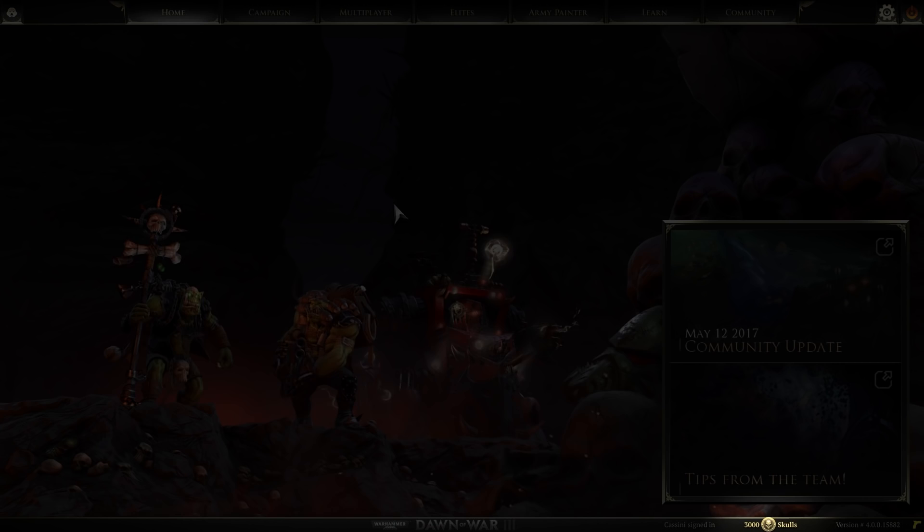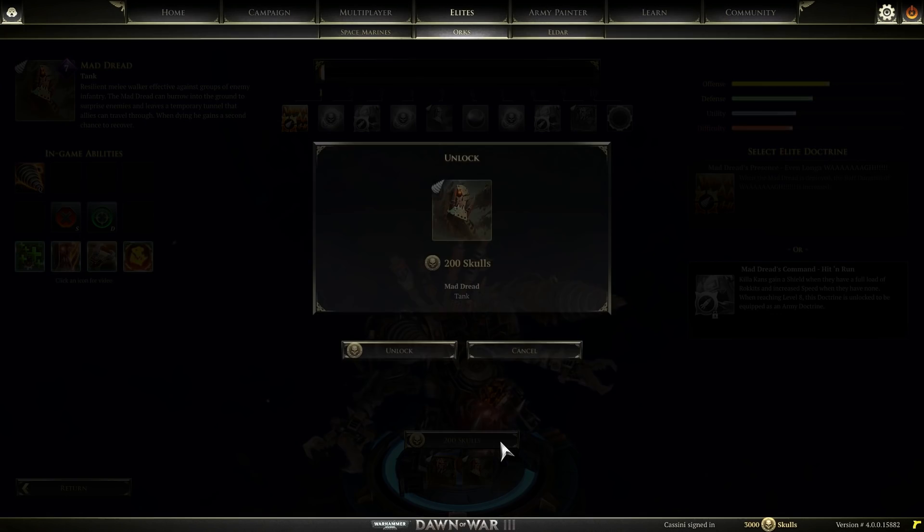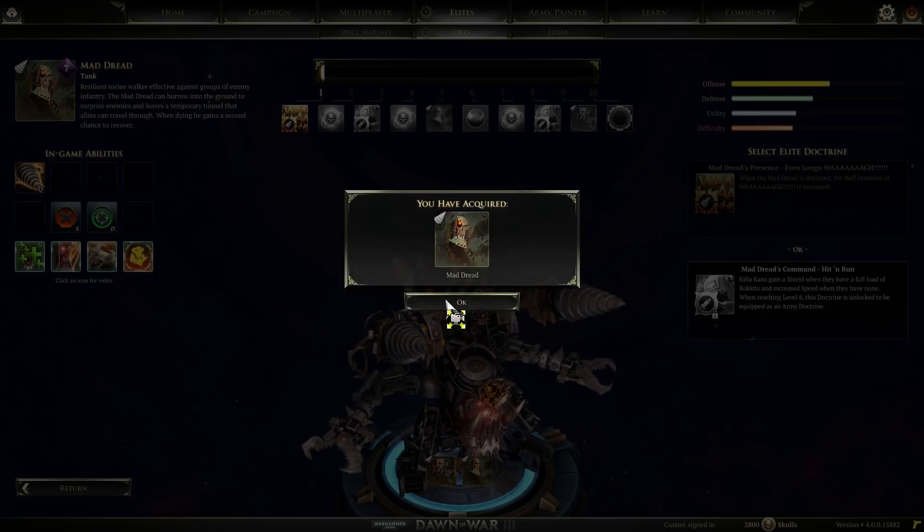Skulls are currency you can use to buy new Elites and Doctrines to further personalize your army. Select the Doctrine or Elite you would like and click on Unlock. If you have enough Skulls, it will become available to you.